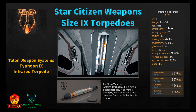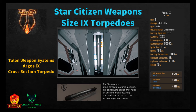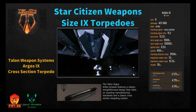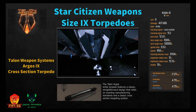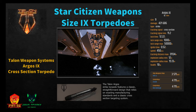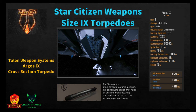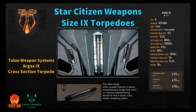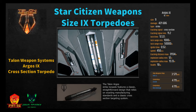The Argos 9 by Talon Weapon Systems is the cross-section version of the size nine torpedo — a strike torpedo featuring classic cross-section targeting. It does 421,686 massive damage. Tracking signal 11.2, lock time 12.22 seconds — a very long time — lock range minimum 1,000 meters, ignition 0.52 seconds, speed 450 m/s, tracking distance 31,134 meters, explosion radius 12 to 15.13 meters. Available at Hurston L2 for 3,571 Alpha UEC or Area 18/New Babbage for 4,711 Alpha UEC.